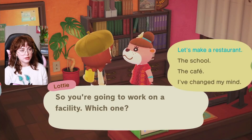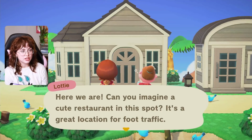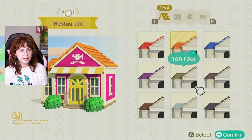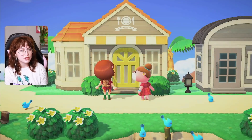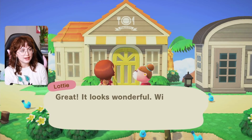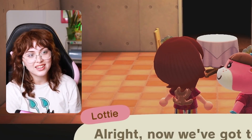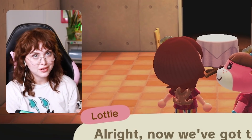So you're going to work on a facility. Which one? I want to make a restaurant. Can you imagine a cute restaurant in this spot? It's a great location for foot traffic. Designing the exterior - I typically have just been going with whatever they randomly generate, but this is pretty horrendous. Let's just go with this. I have no idea what kind of restaurant we're going to do. Is this okay for the exterior? It's nice and sunshiny. I love that you can take a little bit of liberty with the exteriors like that. I just kind of wish we could do that on our islands with resident services and Nook's and Able's and stuff, but beggars can't be choosers.